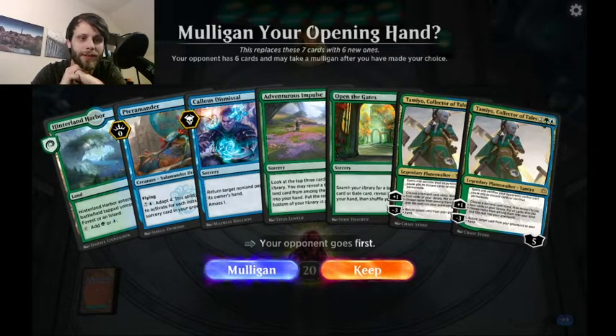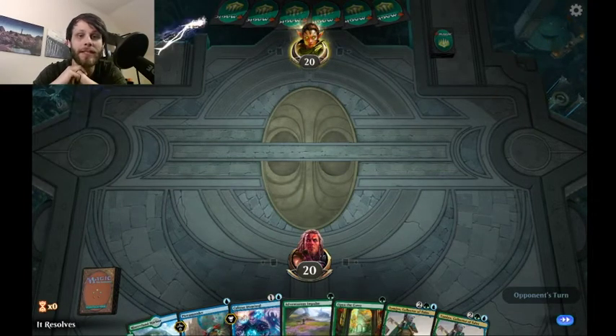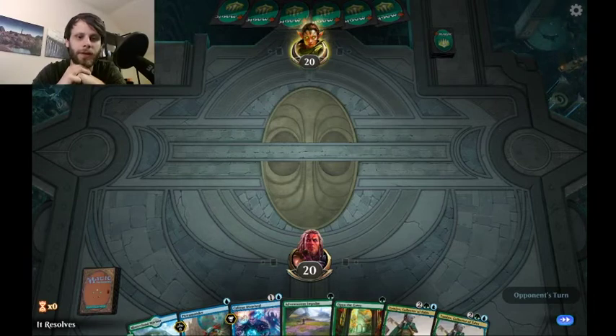I don't love this opening hand — we only have the Hinterland Harbor and no turn one play. But it is both colors of mana we need and we only need one land to get started. In a deck with only 14 lands I think we kind of have to keep it. It does have a number of cards to help us dig and hopefully find something with Open the Gates or Adventurous Impulse, and we can get Pteromander online turn two.